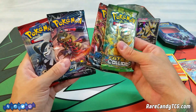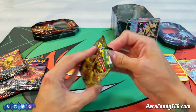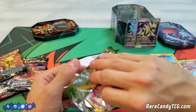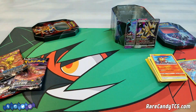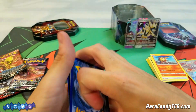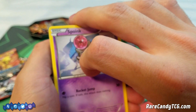Same packs in this tin yet again — we're going to do the same thing and work our way back from Fates Collide all the way up to Ultra Prism. These first couple of XY packs — I wouldn't mind getting something good, but at the same time I'd kind of like to save our good pulls for the end. We could still get like a Reverse Holo Aegislash, or even a regular Aegislash, which is probably one of the better pulls we could get here.